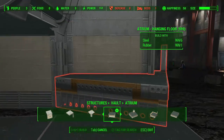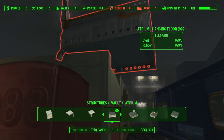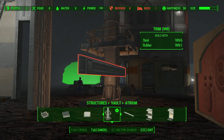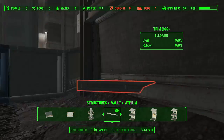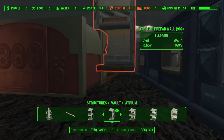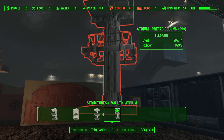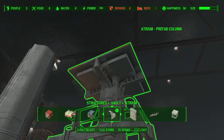There's also a hanging floor — I guess you have to have something up top to support this. We've got a ceiling piece, another column piece with a cool design on it, and some trim for your wall. You'll need a lot of steel and rubber to pull this off. That's how the hanging floor works — it fits into one of those slots. There are also some prefabs and different options if you don't want to just build from scratch with all those individual pieces.